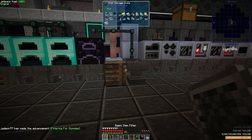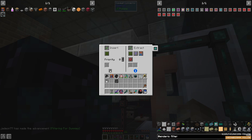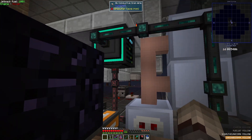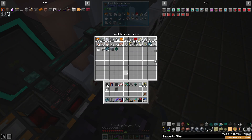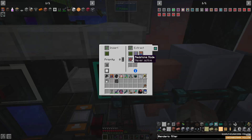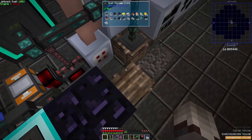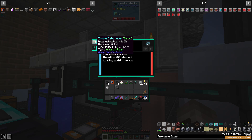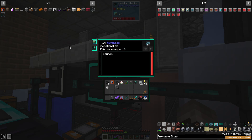With that done, our chamber will now stay stocked with pulsating polymer clay around the clock. After flipping a couple of switches, it's also automatically being emptied, so we're a step closer to automation. At this point we just need one more simulation to tick over from a basic model to an advanced model. This means the model will now have a higher chance at yielding pristine loot, which is what we are really aiming for in the long run.